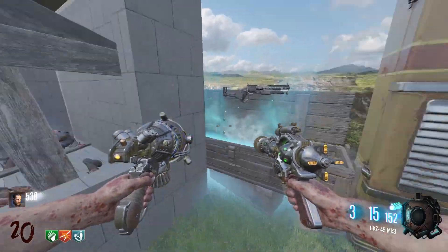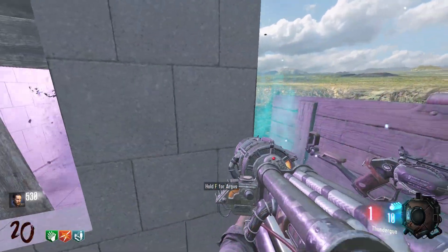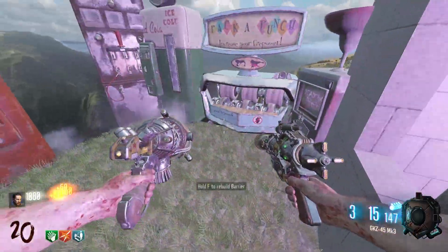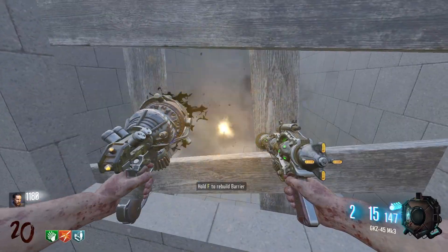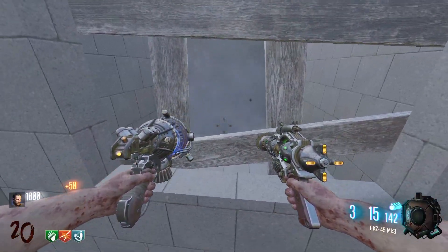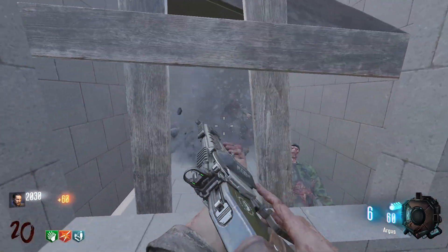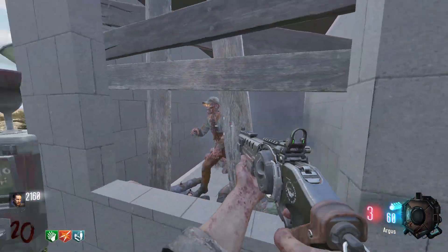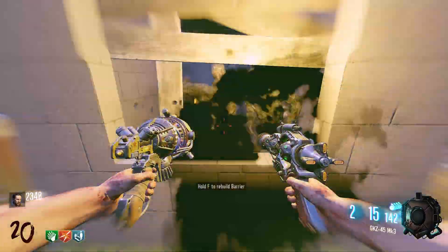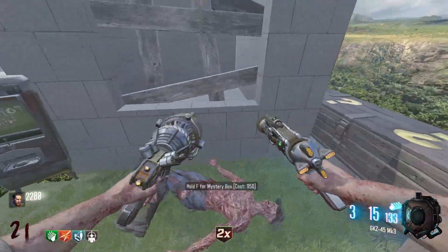Stupid box being right next to this thing. I don't want the Argus — which I might actually... we'll speed things up a bit. There's no sound effects for this thing for some reason. This thing also doesn't give you any points either. We'll get some — I don't know if this is gonna give me that many points. What was the other thing I needed? Jug. I'm a bit off from there.